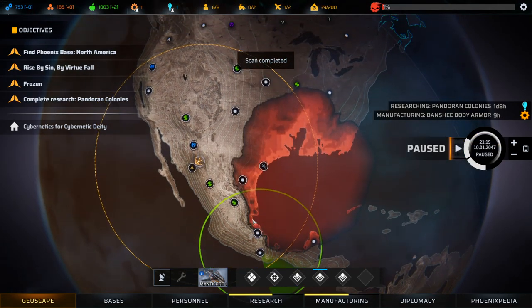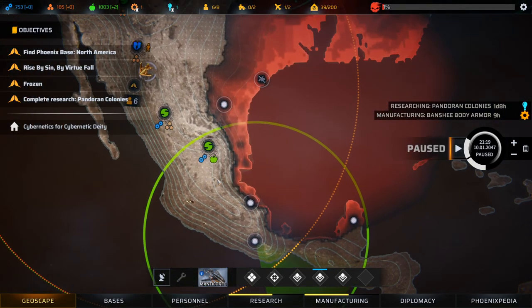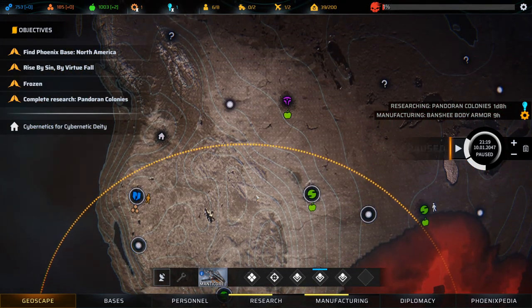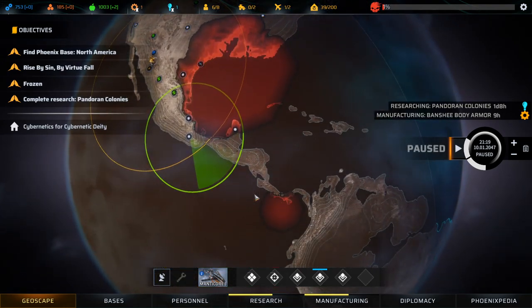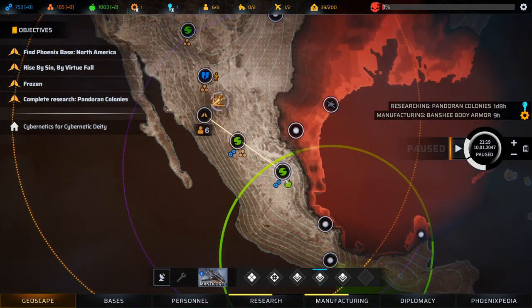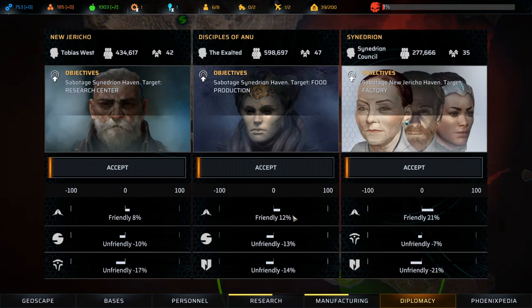Scan complete — we already explored that. We can consider picking up guys. Another mist — what about the bases? Am I supposed to raid the bases? Let's look at diplomacy. We have New Jericho — sabotage the Synedrion Haven Target Research Center. What the fuck? Sabotage Synedrion Haven Target Food Production. Really? Sabotage New Jericho Haven Target Factory — holy shit! You guys are total dicks. They all want me to sabotage the other factions.